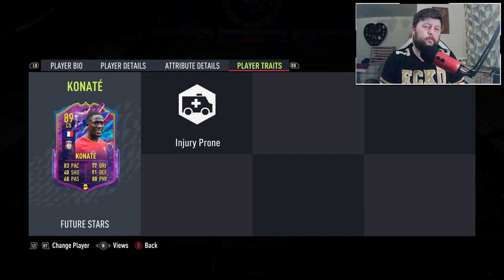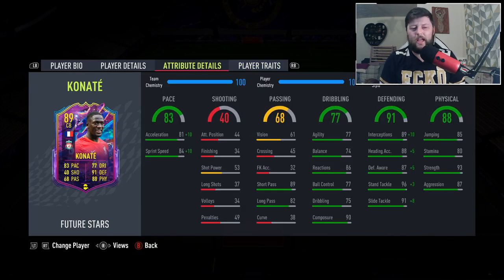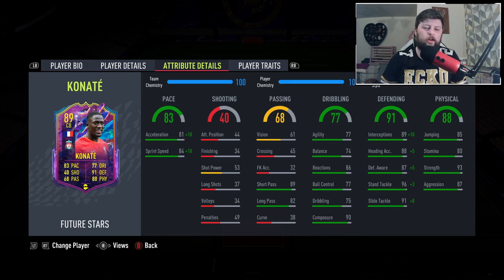He is 22 years old, injury prone unfortunately as a trait, which is what it is. With the pace, it's a great upgrade - you get 91 acceleration and 94 sprint speed. Looking at other stats, passing is decent: 89 and 82 is pretty standard. Great composure, agility, balance is not awful for a center back, good reactions. Ball control and dribbling are on the average side as expected. Great physicality - his strength is absolutely brilliant, good stamina, decent aggression and good jumping.